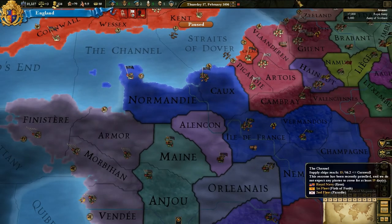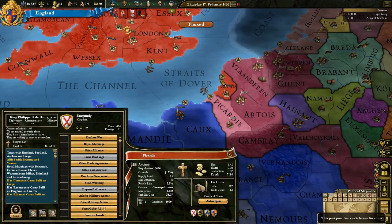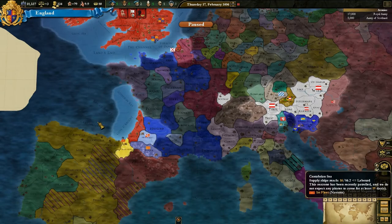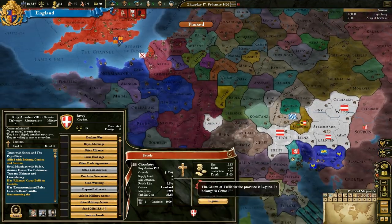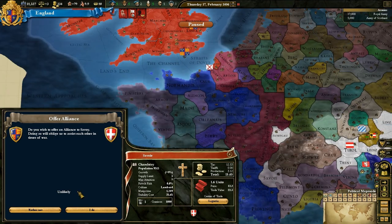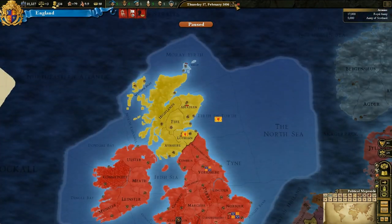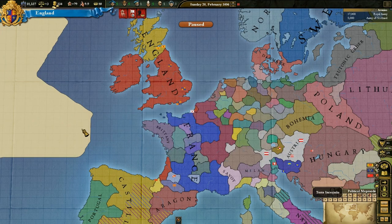I suppose we could get military access from Burgundy, and then land in Calais and move up to Caen, but still it's going to be quite a challenge. May as well ask for an alliance with Savoy, see if they accept. They rejected. We'll ask again.